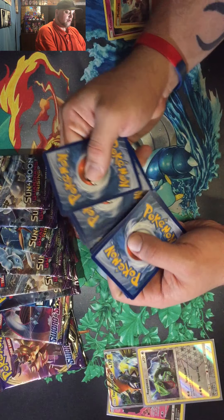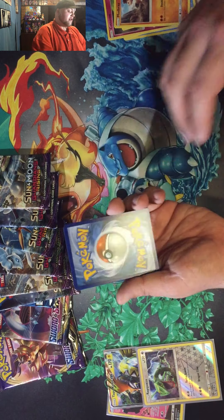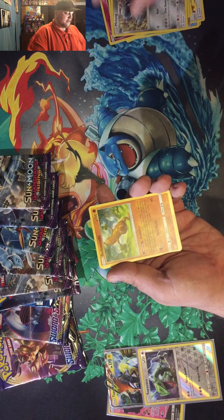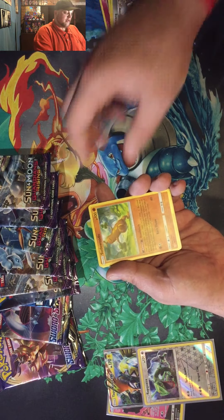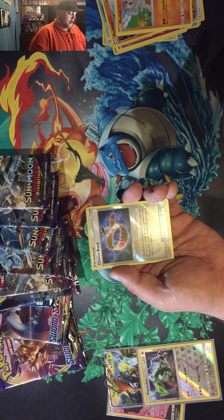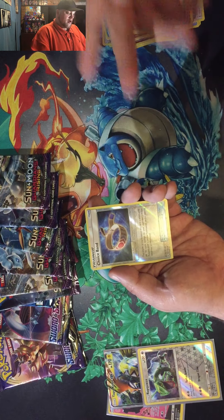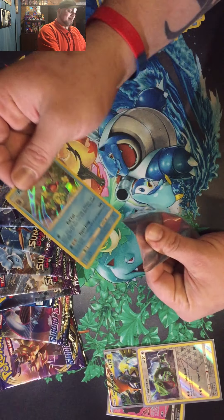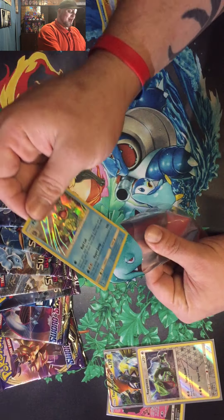1, 2, 3, 4 - I'm going to say fire energy. Steel. Komala, Mudsdale, Sudowoodo - who I personally believe is one of the most underrated Pokemon - Cottonee, Alolan Sandshrew, Mudbray, Alolan Geodude, Machop. Another Choice Band Reverse Holographic. And Politoed - I got a holographic one of those, I'll take that guys. That is a pull for me. All you want to know is out of Gen 1, Poliwrath is my favorite water type.